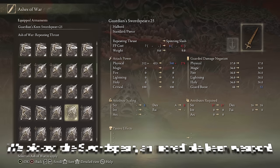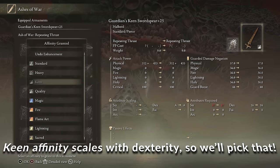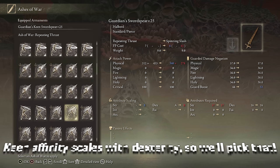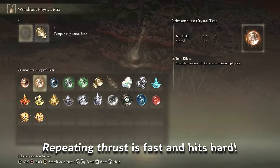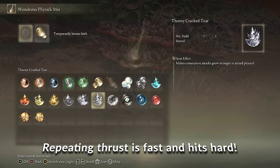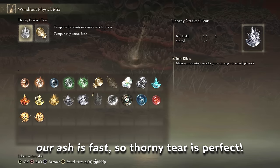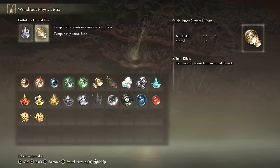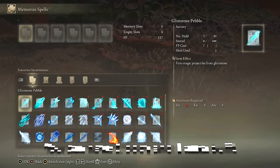First things first, we're going to pick the Guardian Sword Spear, which is amazing in Keen Affinity with an A scaling and massive base damage. The Sword Spear is truly a phenomenal Keen weapon, and for our Ash of War we're going to pick Repeating Thrust. This is great because it builds up on successive attacks and it'll do a lot of damage with the Guardian Sword Spear. For our flask, the Thorny tier stands out because it builds up on consecutive attacks, perfect for a fast Ash of War like Repeating Thrust.